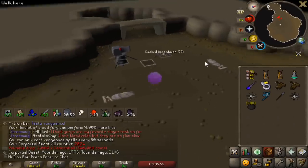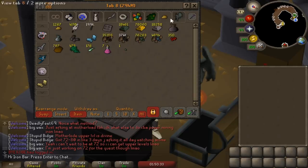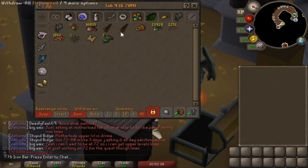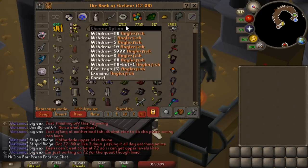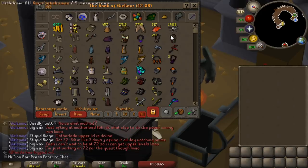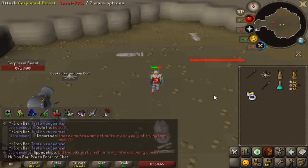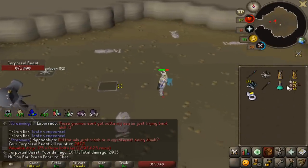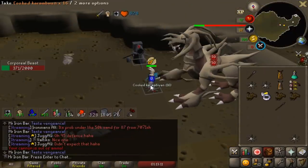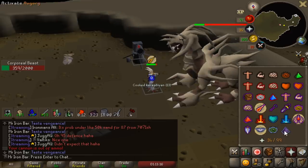Good old-fashioned cannonballs - straight back to corp. I just cooked all of my anglerfish I have left - this was from over a year ago when I was AFKing to 99. 2.5k will last me a long time, just stocking up on food for corp. Onyx bolts again! Getting so many good drops. I hit a 50-50 and I healed with the Blood Fury - that was so good.